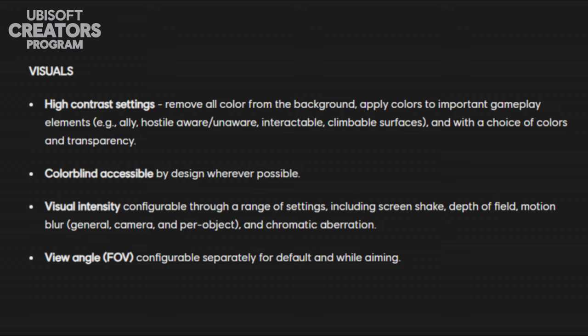When it comes to visual settings, we're going to have options to change high contrast settings. There are also colorblind accessible options, and visual intensities which include screen shake, depth of field, motion blur, etc. There will also be a view angle FOV configurable separately for default and while aiming.